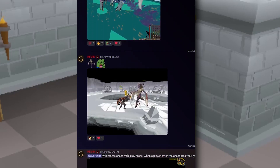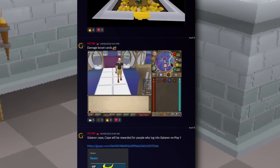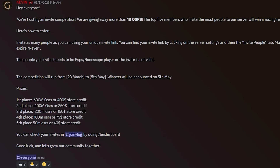Seriously though, the amount of work that Kevin and the entire team have been putting in is kinda insane. From the sneak peeks, everything — this game has some crazy potential. I'm kinda looking forward to it. Do not forget guys, be sure to join the Discord, link down below. There is currently a one bill old school invite competition in the Galenor Discord. By the time this video is being posted, you still get a few days to enter. With 5 places — first winning 600 mil old school or $400 in-game store credit, second 400 mil, third 200 mil, fourth 100 mil, fifth 50 mil. Free money, good luck boys.